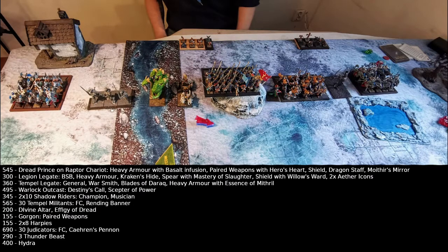We have some Thunder Pack Herd, a Hydra, two units of eight Harpies, and a Dread Prince on a Chariot. He has a Hero's Heart on Paired Weapons, so it's got like seven or eight attacks at Strength 5. He also has a five-up Aegis that bounces back hits if he passes the save. We also have some Muticators — a big unit of them with a Legion Legate Battle Thunder Bearer who has a Magic Spear giving extra armor penetration, rolls ones to hit or wound, and double combat resolution from all wounds she does. Two Aether Icons, so MR2.